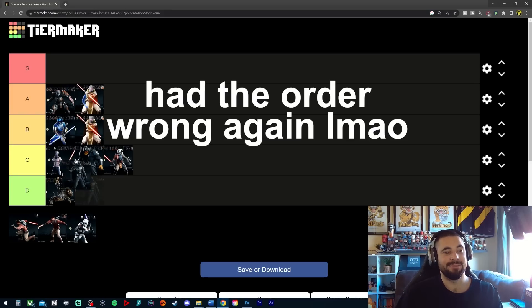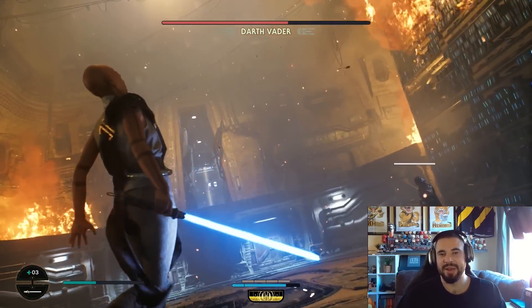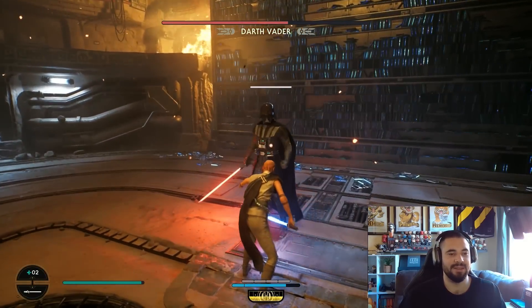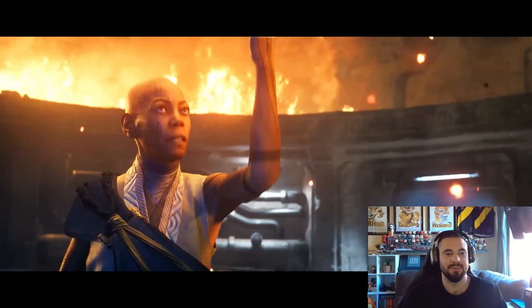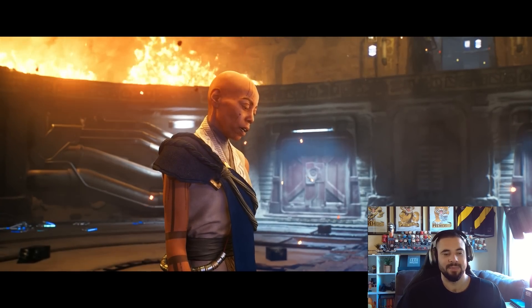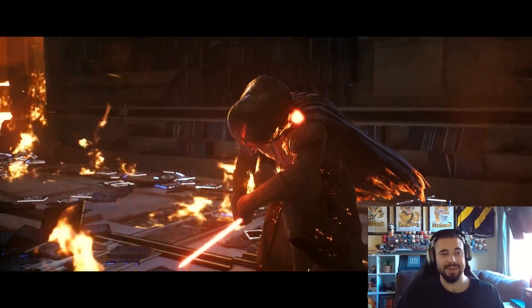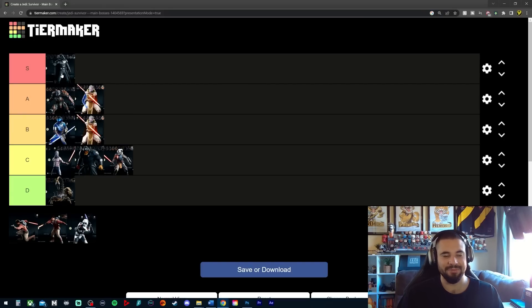Next we had Darth Vader, and this one instantly goes into the S tier. Obviously being Vader it's always going to be a spectacle, but the boss fight itself was genuinely great — not just because of who he is. You fight in the archive playing as Cere, crashing the archive down on top of him while he's on fire, and the fact that he kills Cere at the end makes it one of the most memorable moments in the game. As of right now it's probably the number one boss fight.